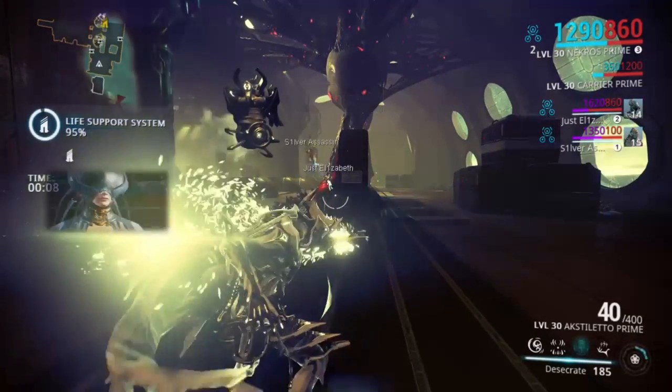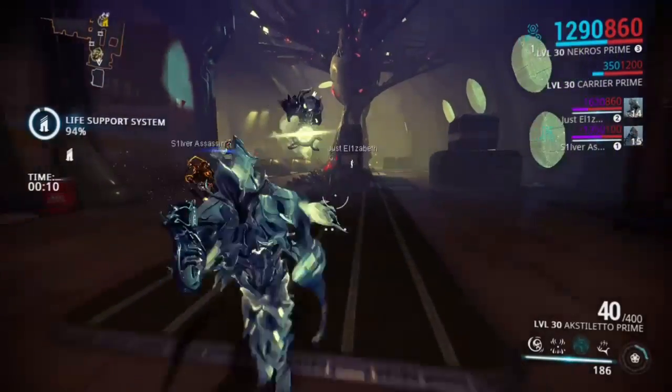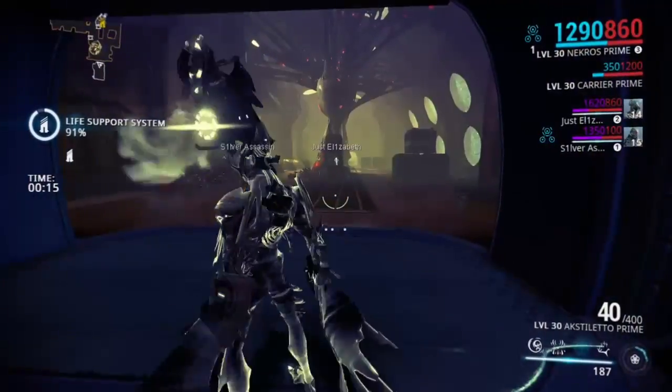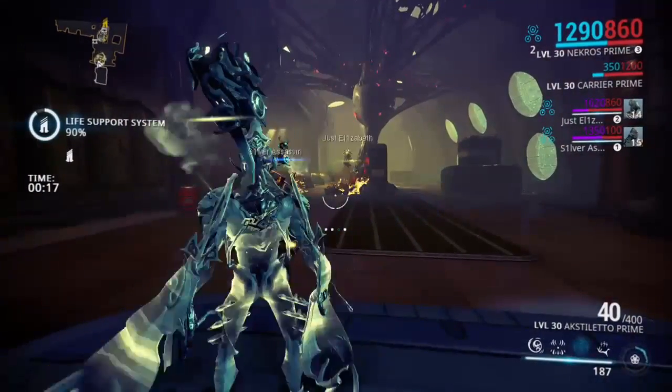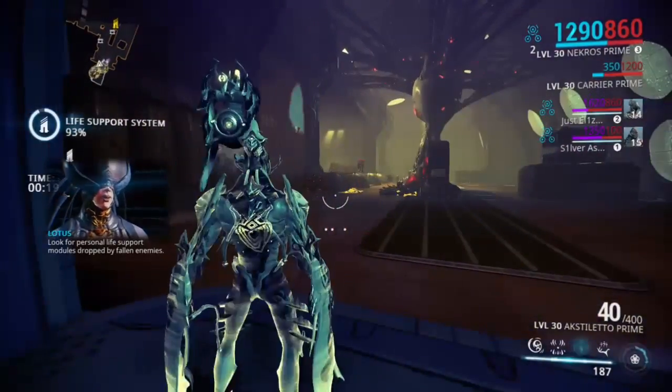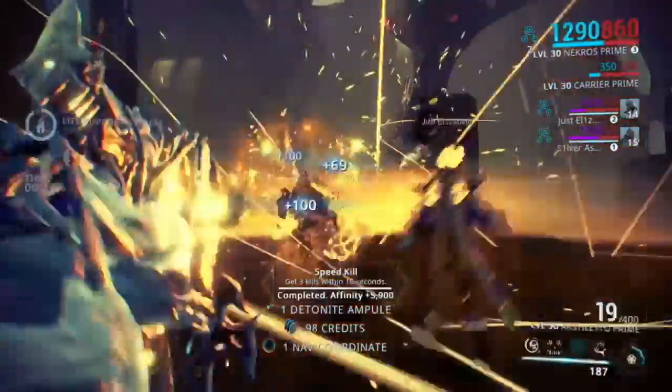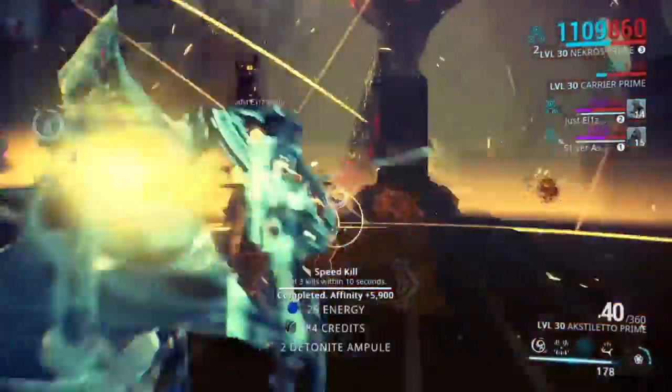As you can see, I just dropped Desecrate. This is the start of a survival mission on Uranus — look for personal life support modules dropped by fallen enemies. As I said before, 2.5 energy per enemy that's desecrated.